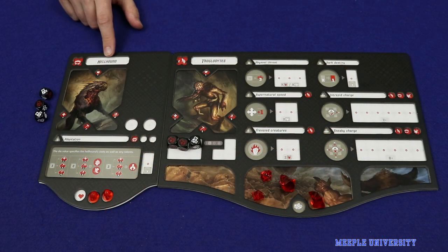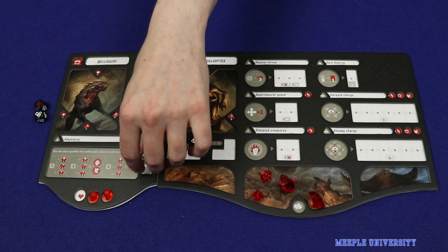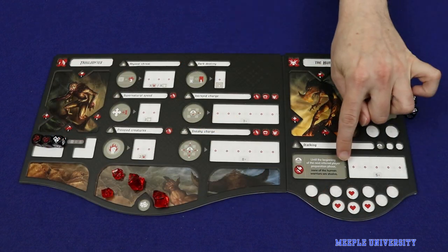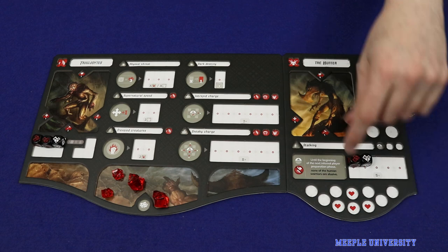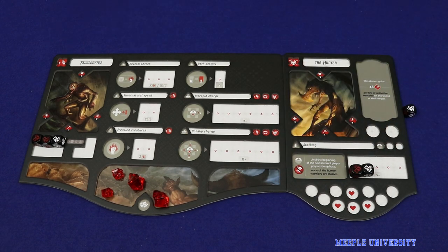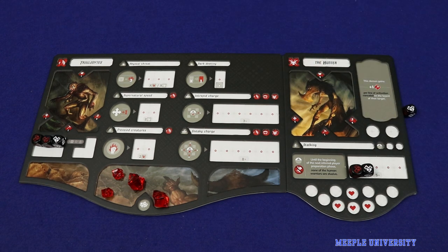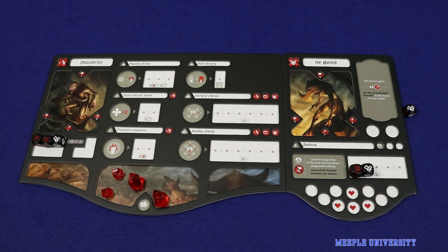If the infernal player has a hellhound on the board, one of their dice should go into setting that hellhound's battle statistics for the round. The player can choose not to, but the hellhound will then act as if exhausted — unable to move or fight, and with minimum defense. Most demons also come with a planning activation space. For example, the Hunter, activated with a total sum of dice of five or more, will cancel the elusive ability of any human players. The action on your demon's board is considered an extension of your main board, and you can always use this effect even if that demon is not in play or has been killed. Playing as the infernal player requires managing all dice to get these effects as best possible, committing dice to Abyssal Threat to gain gems and optimizing among the other effects to best fight the humans.